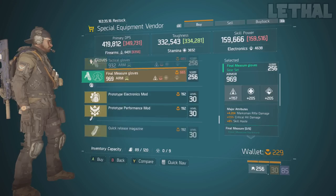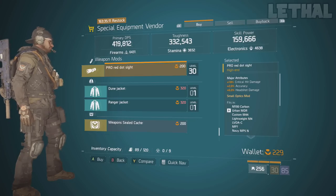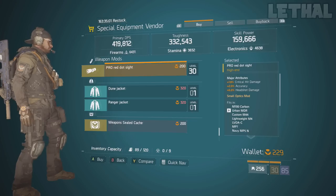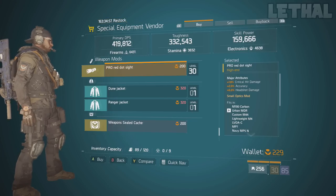The final thing you guys wanna check out is this Pearl red dot sight. This is not a god roll or anything like that, but it's really close to being one. It comes with 18% critical hit damage, 2% accuracy, and 6% headshot damage. The one thing it's missing is obviously critical hit chance, but if you're in need of this, go ahead and pick it up. It is located in the terminal.